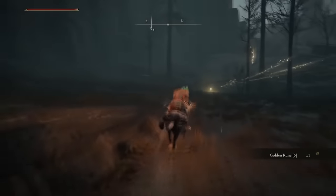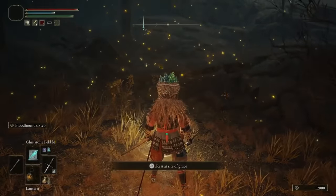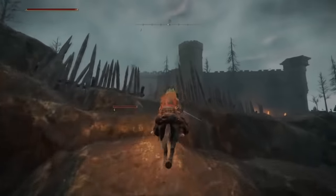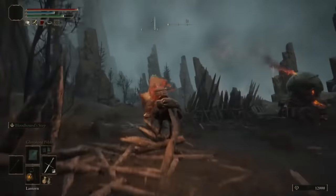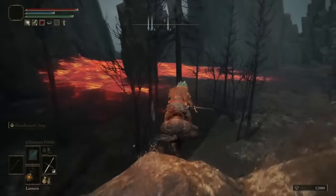Once you've done that you will get to this grace site right here, and this is going to be a nice place to rest up because it's quite a distance from the next place. We're going to jump up here and head west through all of these campsites. Please again be careful — the enemies are quite strong at this point so make sure you are wary as you make your way through.